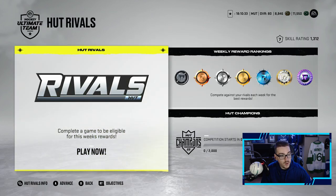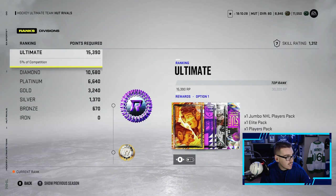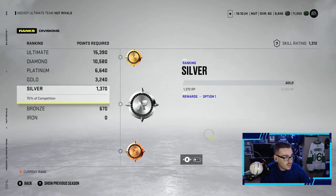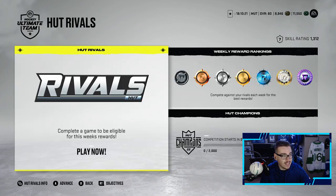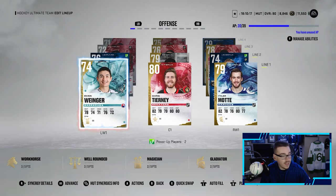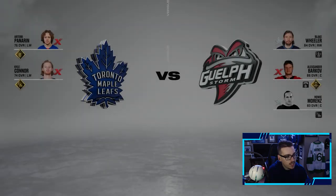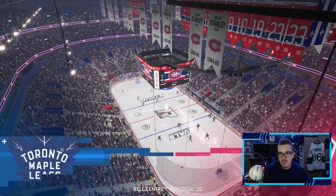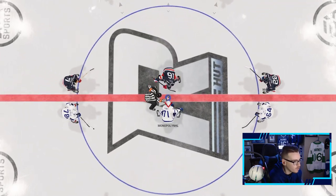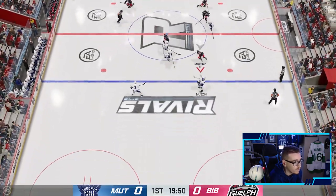Looking at our abilities: Make It Snappy is activated for Panarin — that evens the accuracy when taking snapshots while skating — and Wheels is activated for Kyle Connor, which gives advanced agility, speed, and acceleration when skating with the puck. Really liking this. At the time of recording we have an hour and 50 minutes until rank-up, playing two games today. We're probably going to finish bronze or silver iron at the very least. Let's go get these two games and try to get some packs.